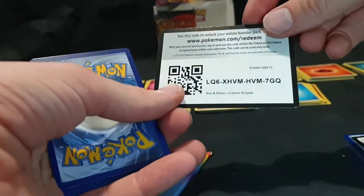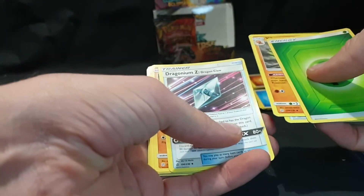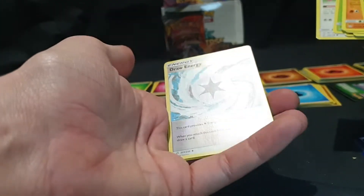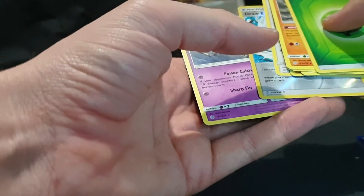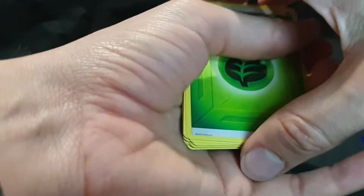We have our Energy, Vibrava, Great Catcher, Dragonium Z, Onix, Wailmer, Palpitoad, Aipom, Draw Energy reverse foil, and we have Dragonair.